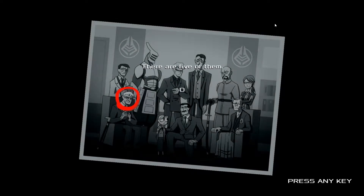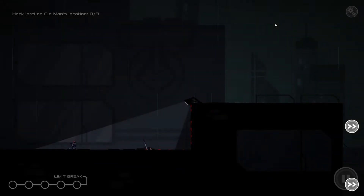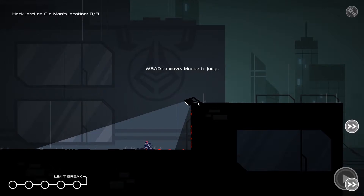There are five of them. Old man will be the first one. He knows he deserves to die. To find him, I need to hack their network. So press any key.